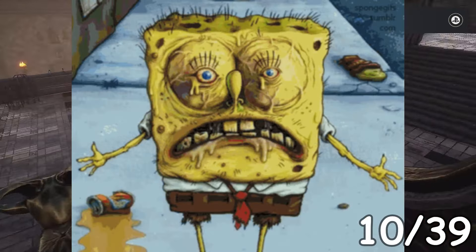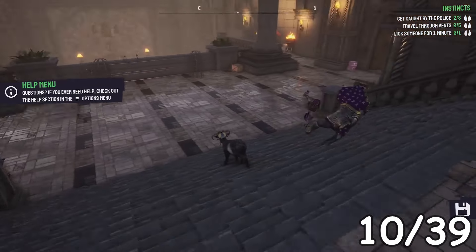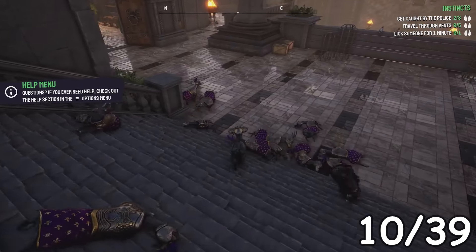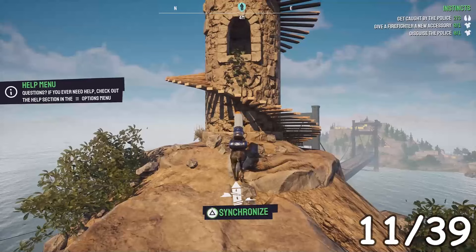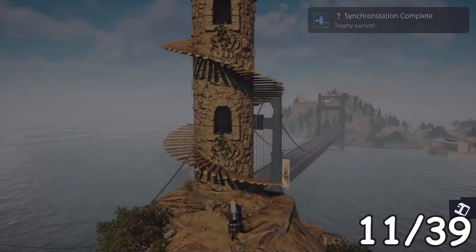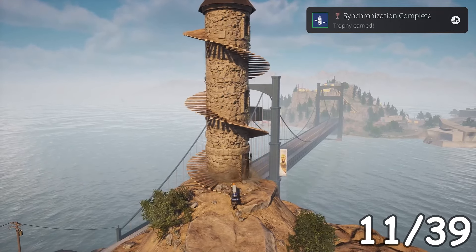Goat Queen — summon your Goat Army. It's this again from Goat Simulator 1 where you have to sacrifice all that weird stuff. Next up: Synchronization Complete — that's every single tower done.